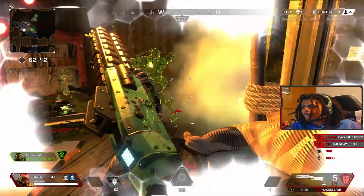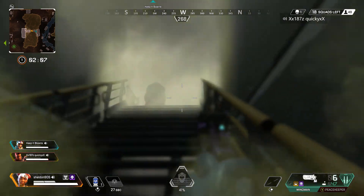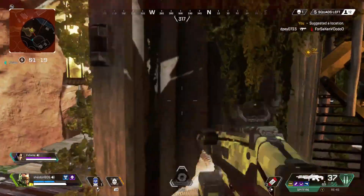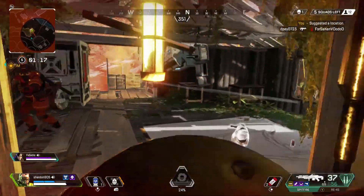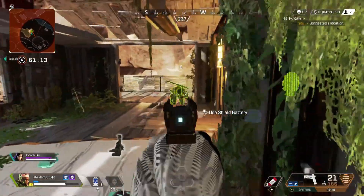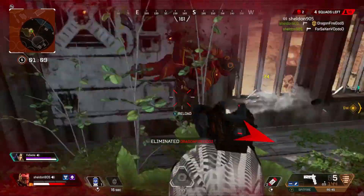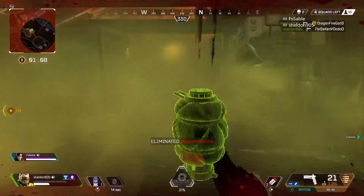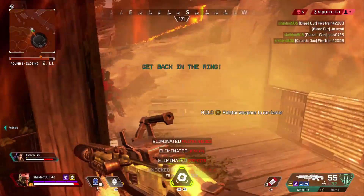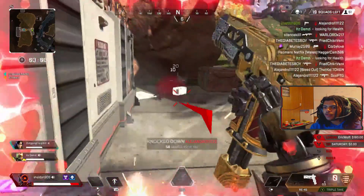Last but certainly not least, pistols. We have the RE-45, the P2020, and the Wingman. If you're a skilled player who can land headshots, the Wingman would take number one, but I suck at this game. So the RE-45 takes the number one spot — it's pretty much an assault rifle, and once you get the extended mag on there it's a full blown assault rifle with no worries about reloading mid-battle. Plus, the skin on this gun is mint.